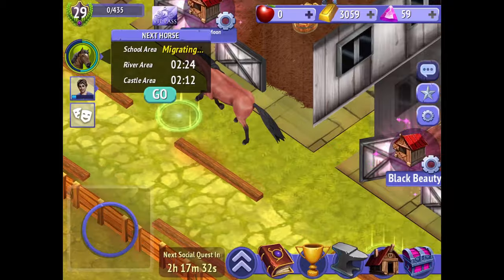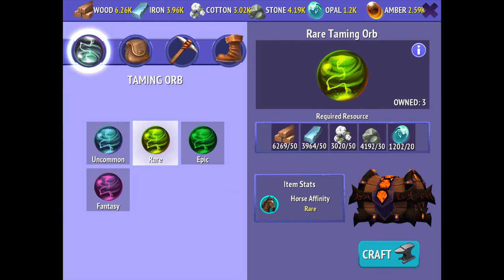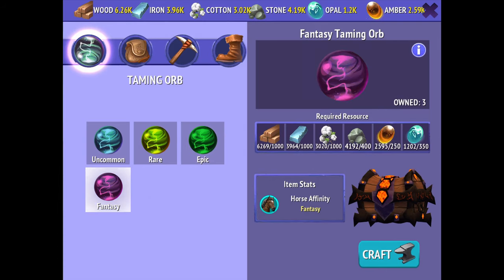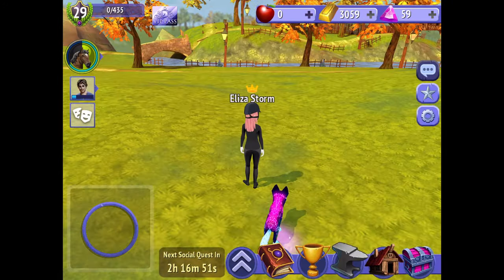Keep an eye on horses and keep farming resources. You get about 200 for uncommon horses — I've seen it as high as 600 or 625 for some black horses. For rare you get a little more, epic is around 2,100, and for fantasy horses I think you get around 4,000.